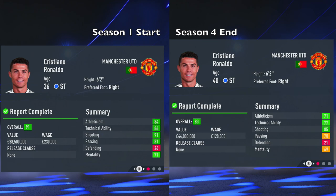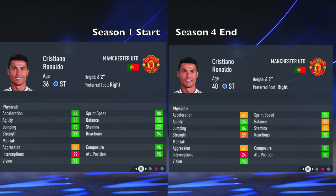Here is the final comparison from the start of Season 1 all the way to the end. He did not change any clubs — he retired at Man United, going from 36 years of age to 40, and his overall went from 91 down to 83, an 8-point downgrade. His valuation actually went up as the years went by — I don't understand that. His wage went down. Athleticism went from 84 down to 71, technical ability from 86 down to 77, shooting from 91 down to 85, passing from 81 down to 70, and defending from 26 down to 21.